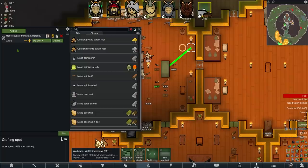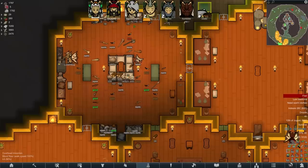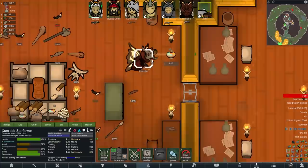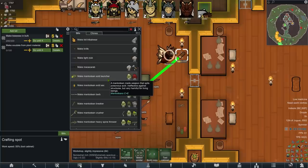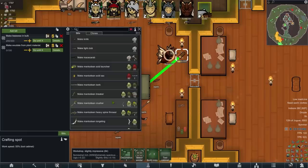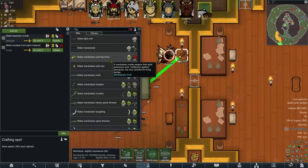Is there anything else we can do in here? Peony broil jelly, beeswax of course we need a Peony to do. But to be fair, you might be able to do that now, and then we can build the floors. Let's do that until we've got... let's go like two hundred on that too. Making a lot of wax! You can make Tintoria and wood — we've got a lot of both of those. Holy crap. Mantodian acid launcher! Mantodian barb, breaker, crusher, heavy spine thrower, longstring — these are all the bug weapons. Made out of insect jelly and then some other things you can upgrade them with. Like an acid launcher — very harmful for living beings. How can I not? You can't give me the words 'acid launcher' and not expect me to make that.